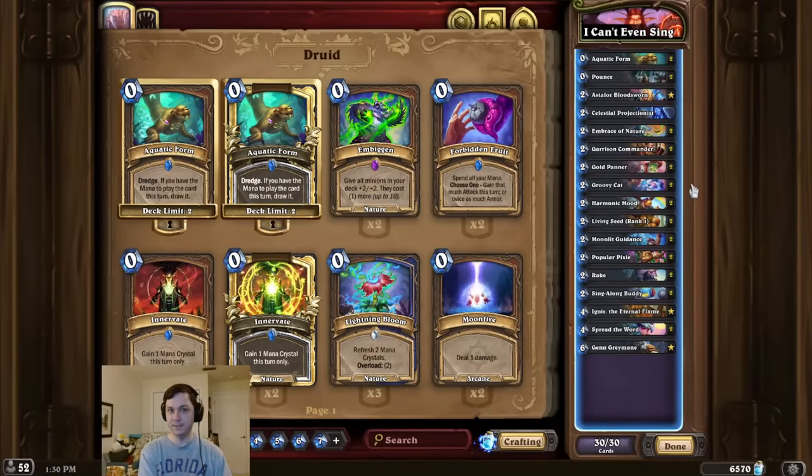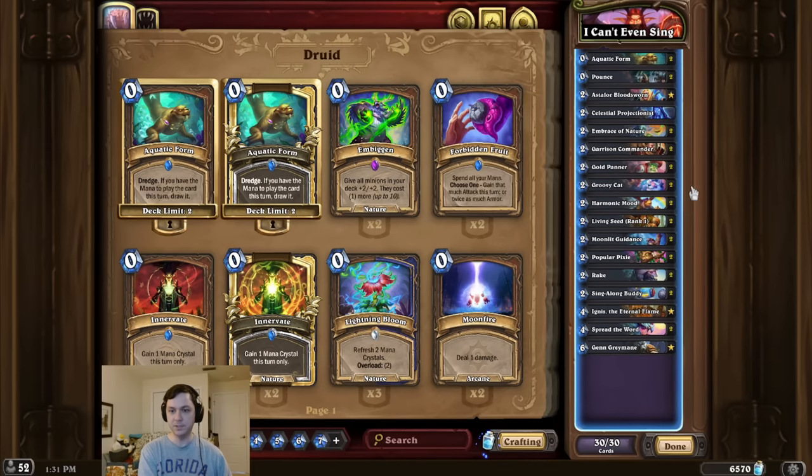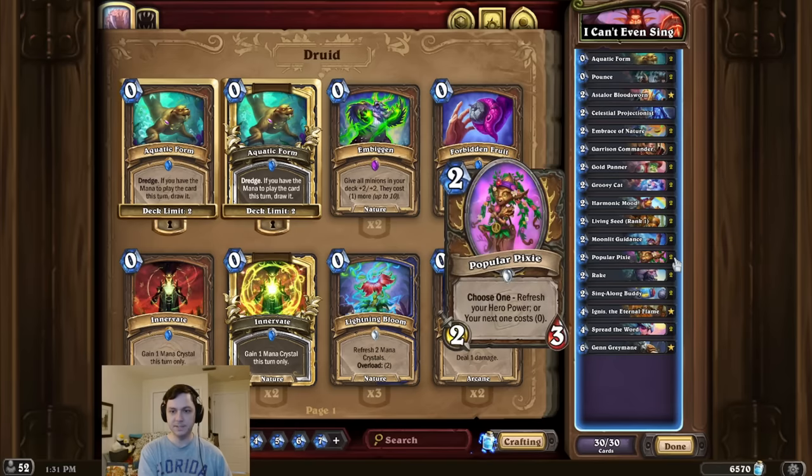Alright, deck intro time, and this time I can't even believe it. So for this combo, we're first going to start by playing and destroying multiple copies of Groovy Cat. Now in the combo turn, we're going to play Singalong Buddy, Garrison Commander, and Popular Pixie to hero power multiple times for the OTK.